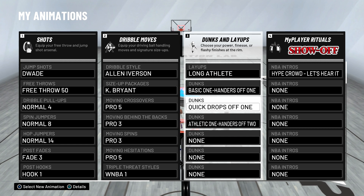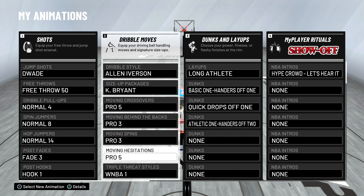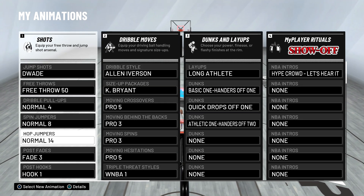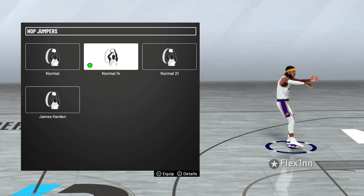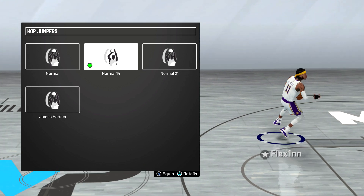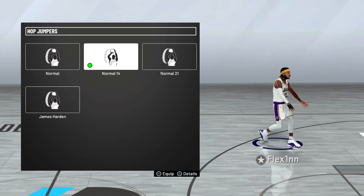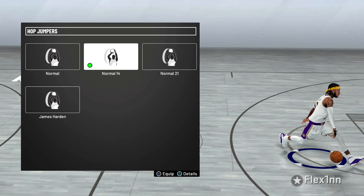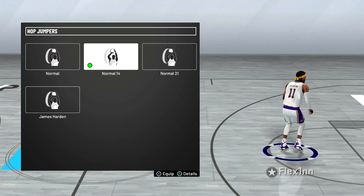Dunks: basic hangers off one — I'm pretty sure those are free. Quick drops off one and athletic one-handers off two. For hop jumper, Normal 14. If you get your shot creator takeover, do a little hop jumper — if you're going to the corner and the center switches on you, do a little hop jumper. If you have your takeover, you'll get an ankle breaker every time. Also, if you remember the timing without the shot meter on, it's easy to time and hit.